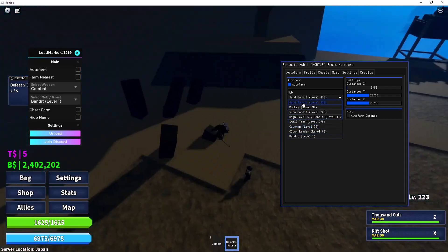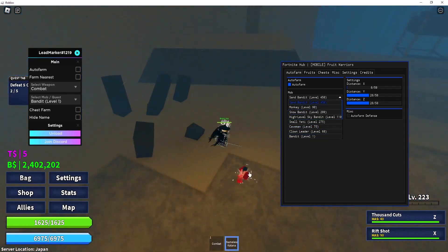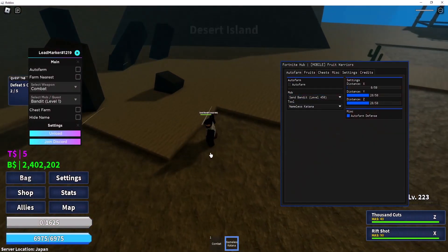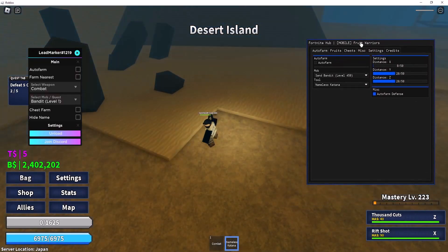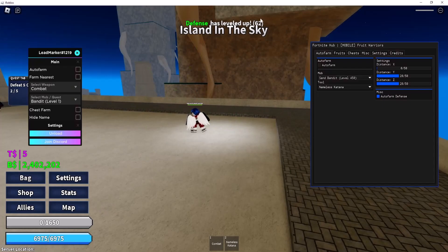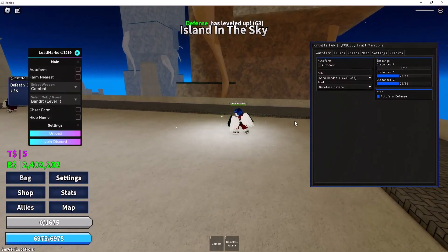I'm going to switch to the Sand Bandit and try to farm it, and as you can see the auto farm is working really well. It also has auto farm defense — if you turn this on you'll teleport to the Sky Bandit and it's going to automatically kill you. As you can see, my defense just leveled up, so you can use this to level up defense.